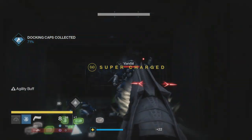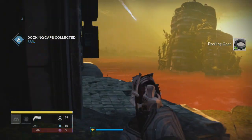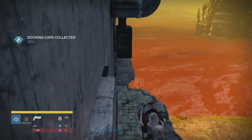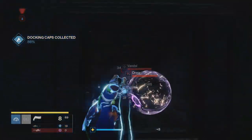I'm just using a rocket launcher there because it's quick and easy. And away we go — super's up. With a Stormcaller you can actually do this — you can get two jumps in with the super.